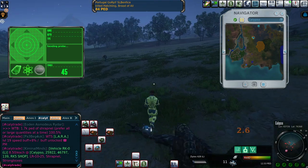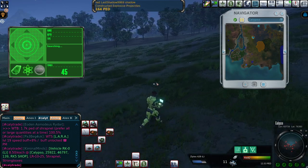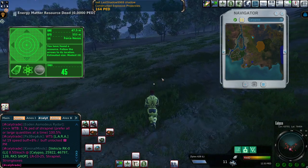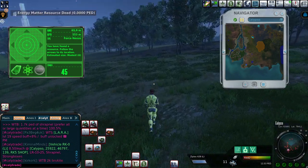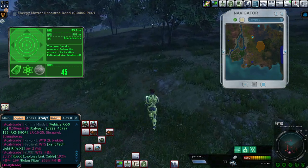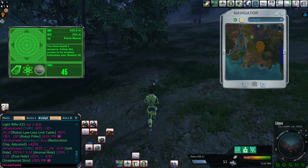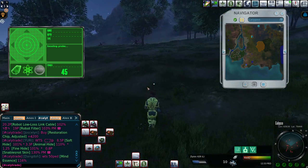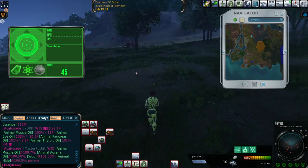I'm already starting to really miss the normal mining — no amps, just many drops for a long extended period of time. But I've told myself I will not do it until I get a satisfyingly big claim. I would love it to be a tower, which means it should be over 4,000 PED.